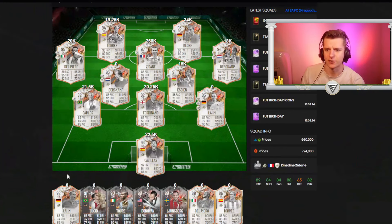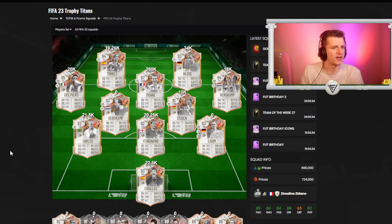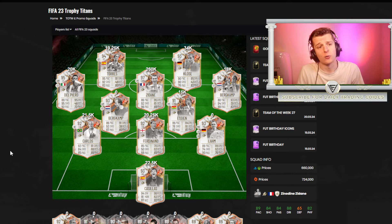Last year they gave no heroes double cards, but gave double cards to Torres, Del Piero, and Larm — that's basically the only difference. So what we're going to do is look at what did well last year and what didn't, to work out our investments.